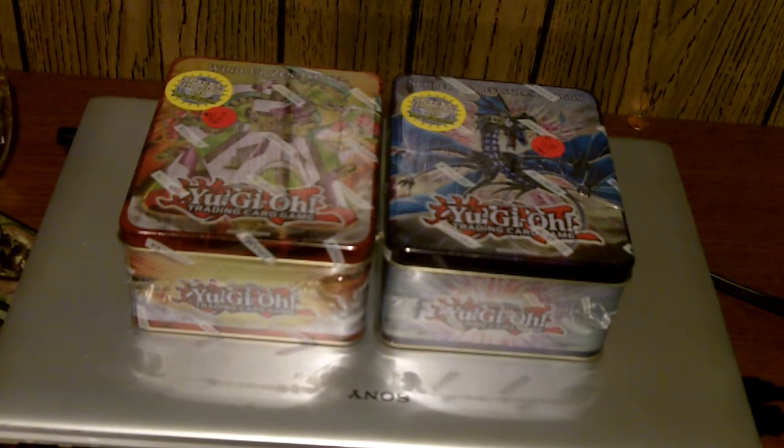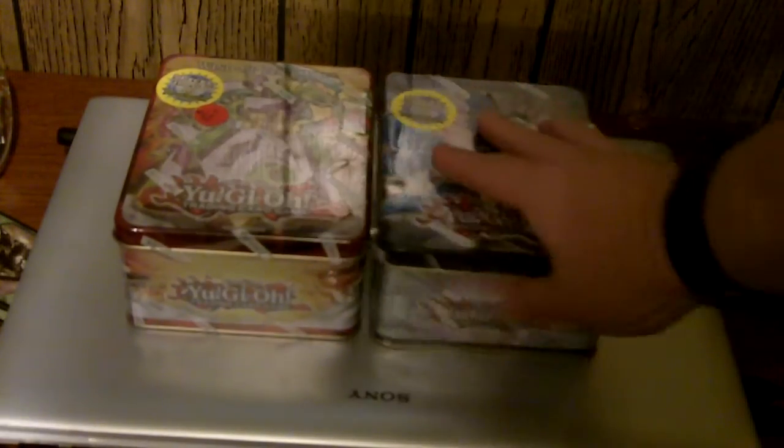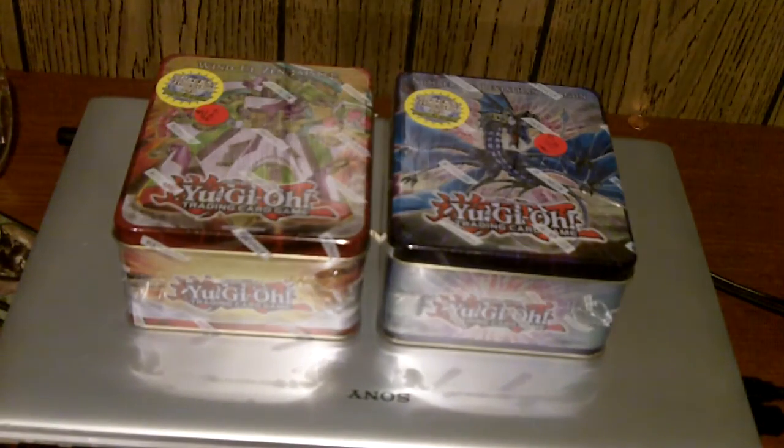What's up everyone, it's Tuesday, August 30th, 2011. Today is a major release in Yu-Gi-Oh TCG — well, it's sort of a major release. These tins are the single most important thing coming out this fall for Yu-Gi-Oh.